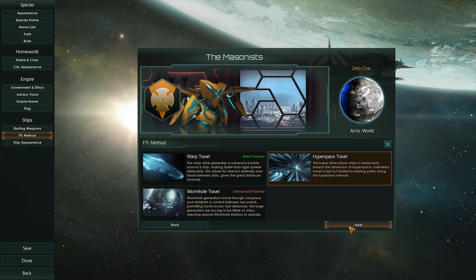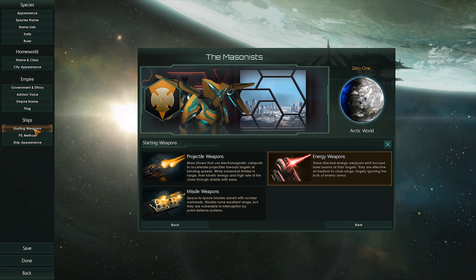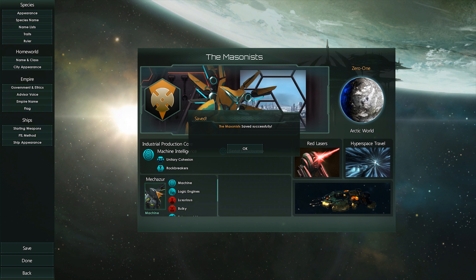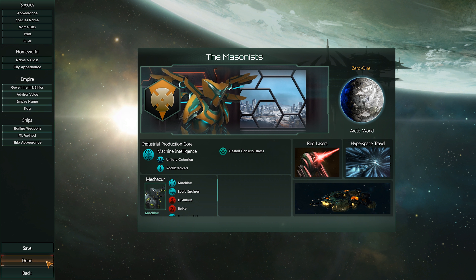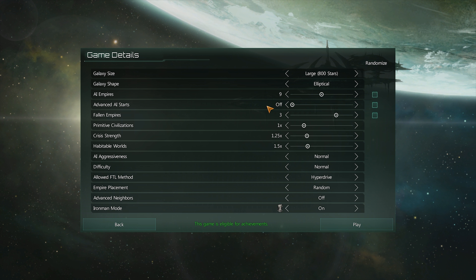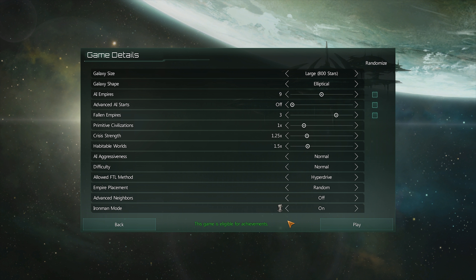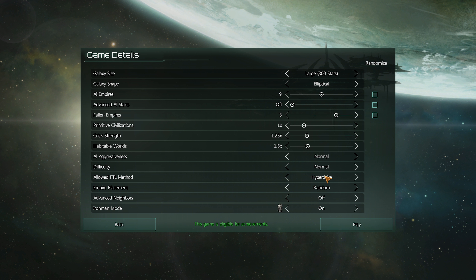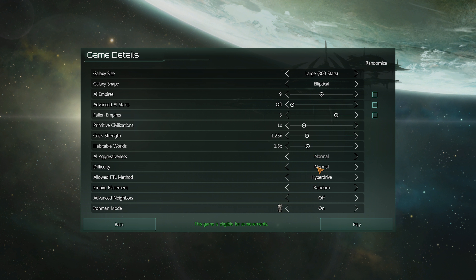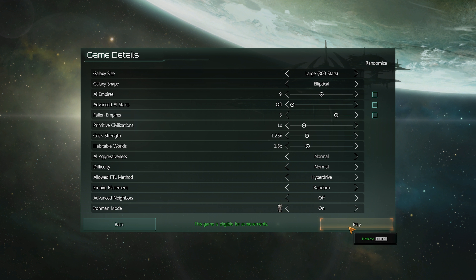If you have any suggestions in the comments, go ahead and leave them and I'll consider them for the next episode. We'll play some games and I'll teach you how to play. We're going to take hyperspace and energy weapons to start, save and run straight into it. We're going to be playing on a large galaxy, no advanced AI starts. We will be running Iron Man because I like a little bit of a challenge. We're going to lock it down to FTL hyperdrive only because I feel like it gives the game a lot more structure, and pretty vanilla settings from there.